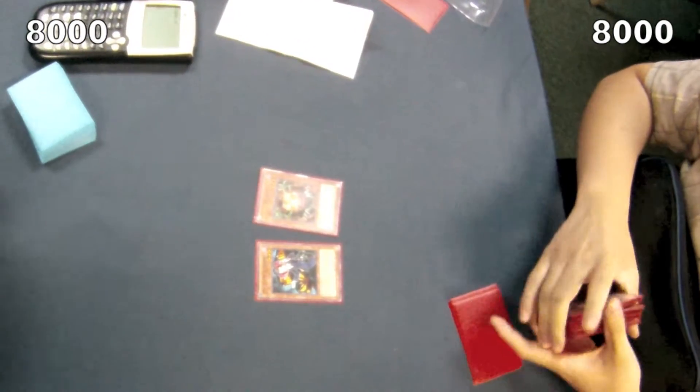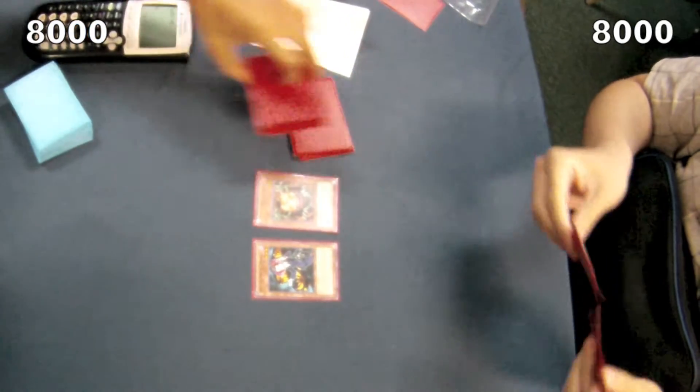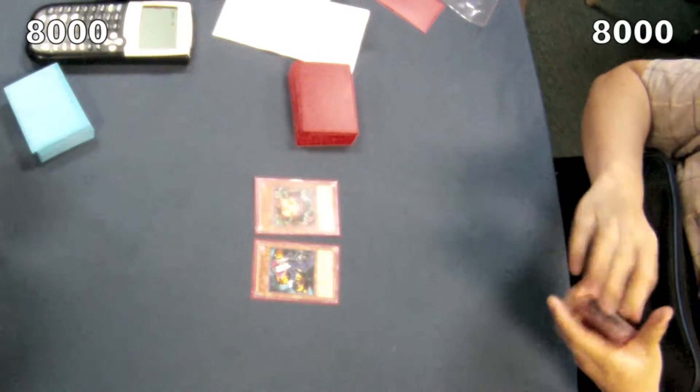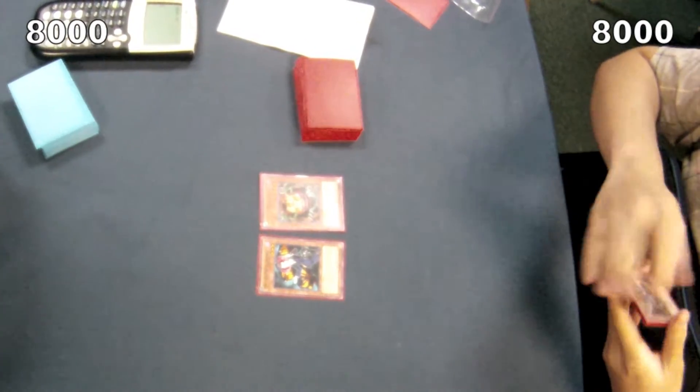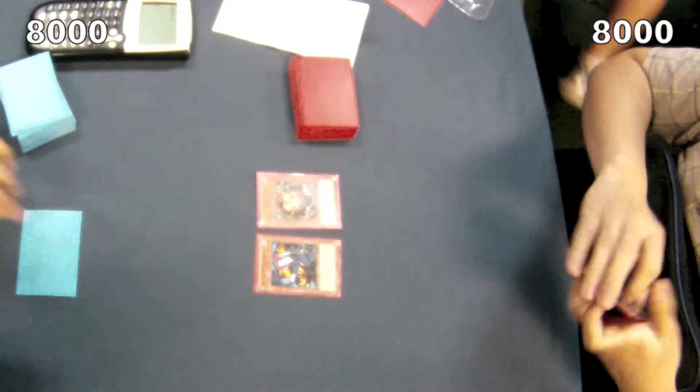On the left we have frogs, on the right we have dragons. The dragon player summons Tour Guide, uses his effect, special summons Sangan, and then passes his turn. The frog player then draws, sets one monster, and passes his turn as well.